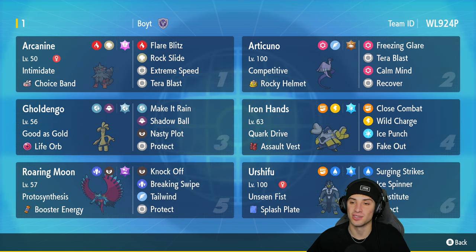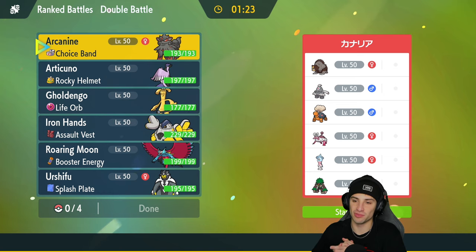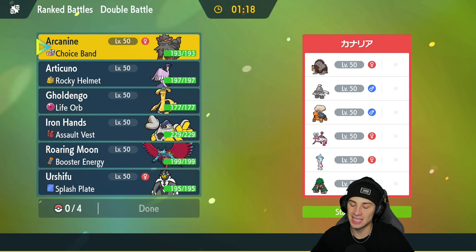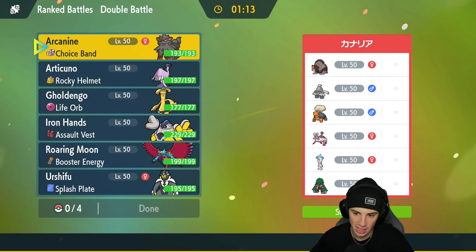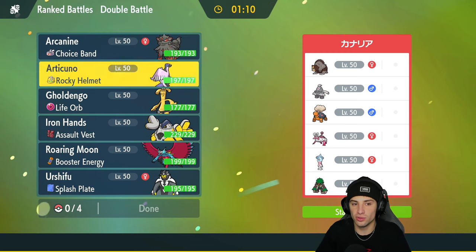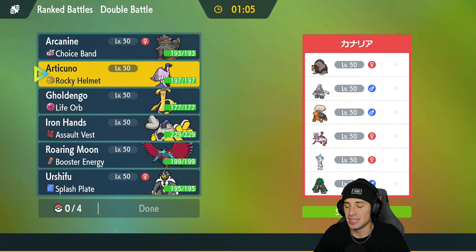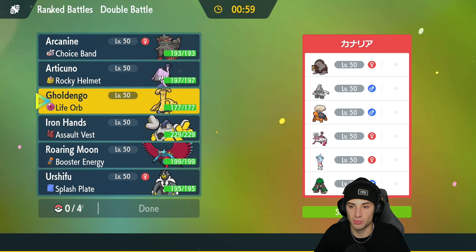Let's hop onto the ranked double ladder and grab some wins with this Galarian Articuno team! First match coming at you — we're going up against a Trick Room team. They've got Ursaluna, Dustclops, Torkoal, Enamorous, Rillaboom, and Hatterene, so they have two Pokemon that can pop Trick Room: Dustclops and Hatterene. Articuno isn't too bad here since I can pop Calm Mind and they have a lot of special attackers. Ursaluna is a little worrying — just such a good Pokemon overall.